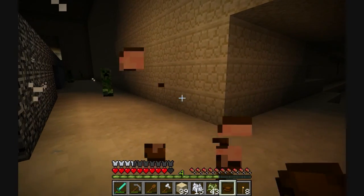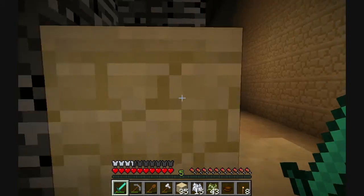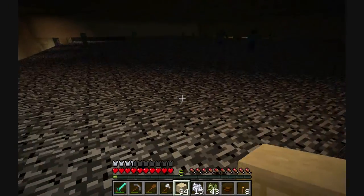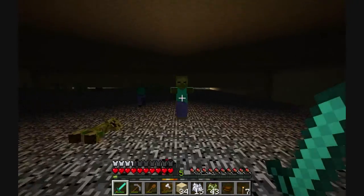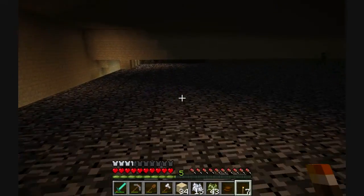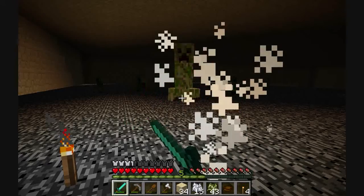This big bedrock thing would be that maze that we saw. We have torches now, so we can actually come up here and light this up. It might be better for us to just wall it off and leave it unlit, so that things can spawn up here and it would hopefully take off a bunch of the spawns, so we don't get too many things spawning nearby.